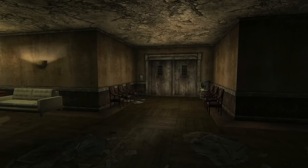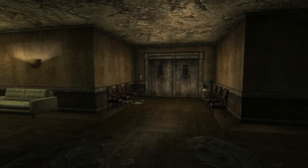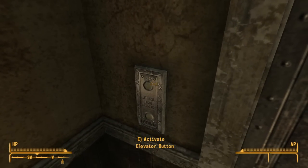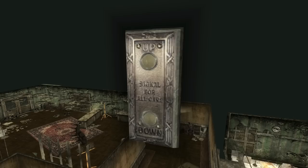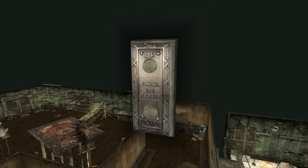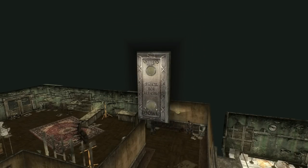Still, inside, we can find something the developers left behind that might leave you scratching your head. One way to visit each casino floor is by fixing the elevator, so couriers with high enough repair skills can use this shortcut when dealing with the convicts. This isn't the only button we can find, as if we noclip through the ceiling, we can see another elevator switch suspended in the void.